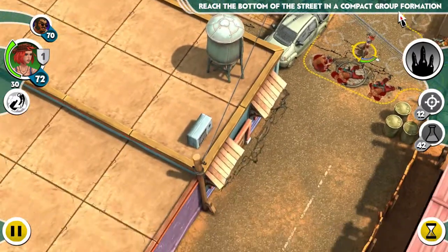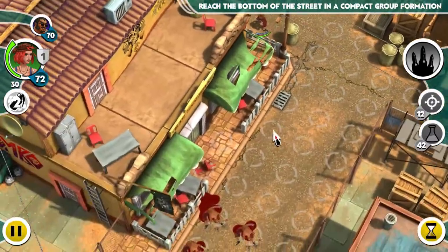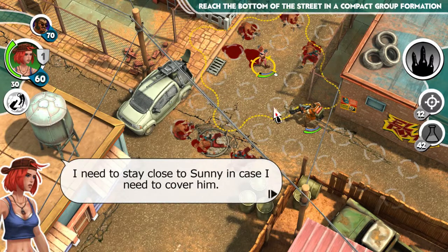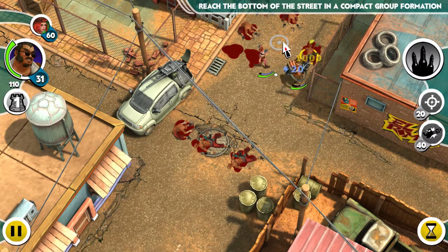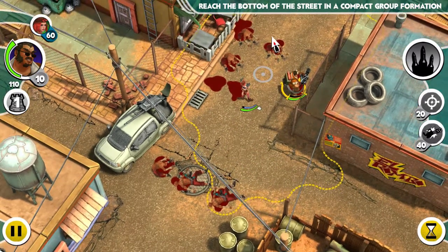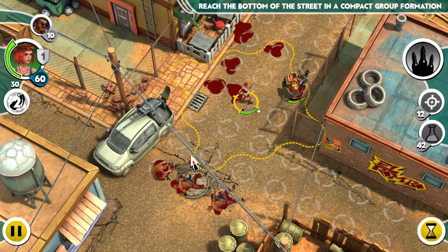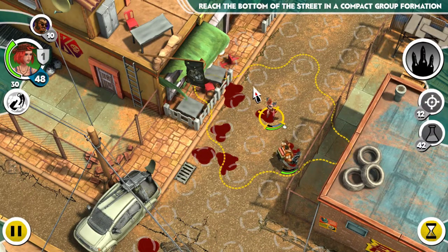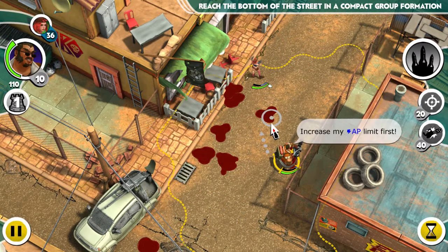Reach the bottom of the screen in a compact formation. Why does this seem to me to be the top of the screen? We need to stay close here. She's a little more mobile. I don't have to actually go to them to get their gear. You need to stay close to Sunny.